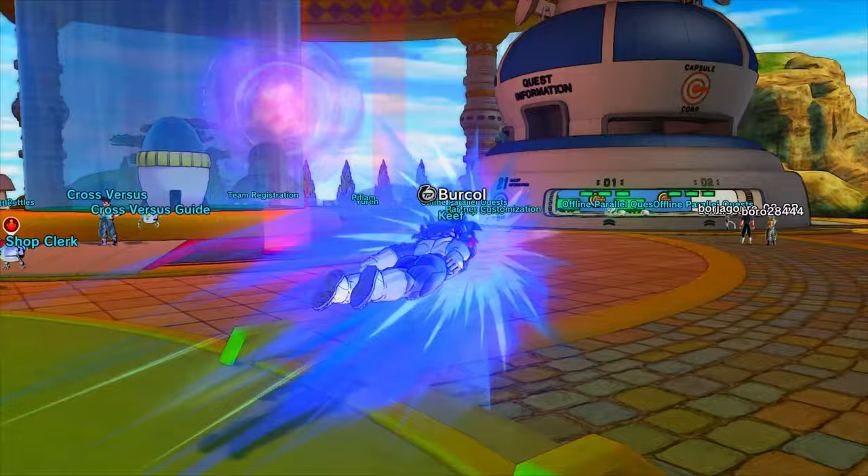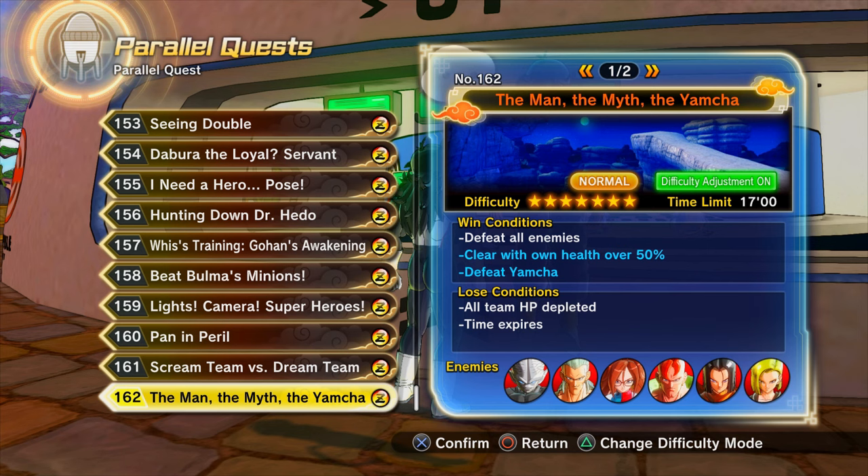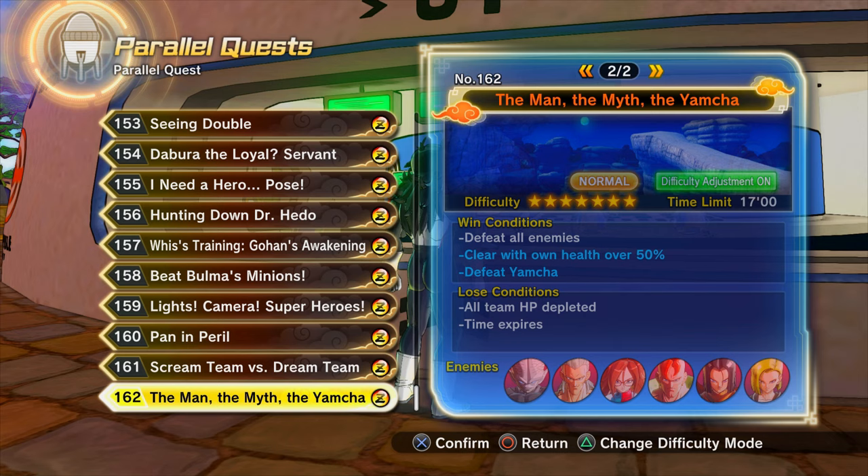If I did this one more time I would undoubtedly get a total of 100,000 points. The Shenron 'Really Went the Extra Mile' super soul to increase drop rates is from Hero of Justice Pack 2 DLC - it's from parallel quest 162, fairly high drop rate, that's how you get it.